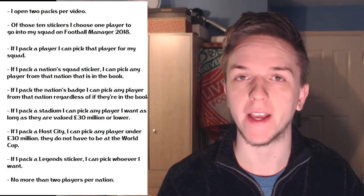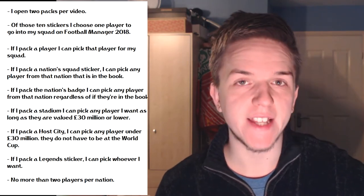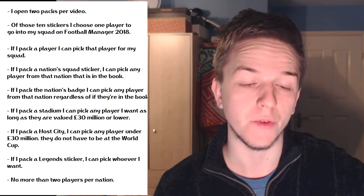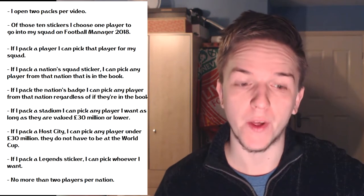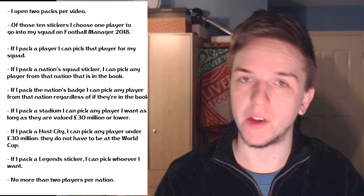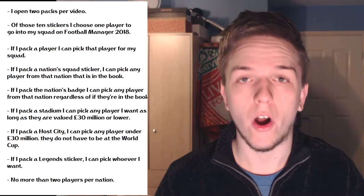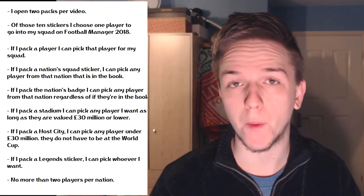For example, if I get the England badge I can pick Jack Butland despite him not being in the sticker book. If I get a stadium sticker I can pick any player valued at £30 million or lower, and they must be from a World Cup team. Likewise if I pack a host city sticker I can pick any player under £30 million and they don't have to be from a qualified nation - I could go for a Dutch or Italian player.